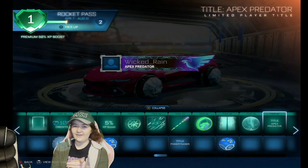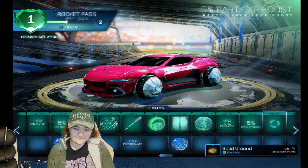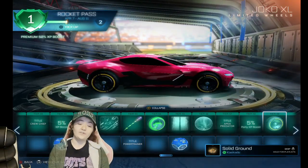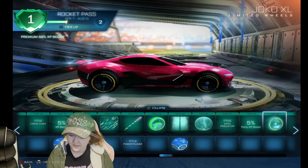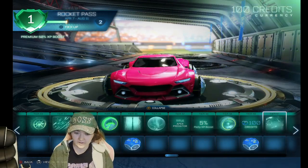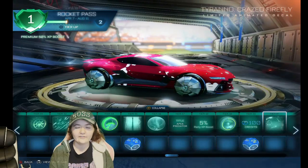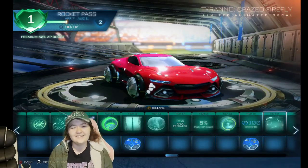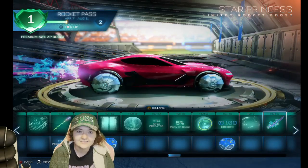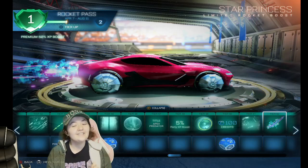Apex Predator — that's probably going to be my title name. 5% Party XP Boost, yes! I actually really like these wheels — painted they would look better, just saying. 100 Credits and a Rare Drop — love those. Oh that skin is super cool, I really like this. I'm gonna be like the best car with all these items; I'm gonna make so many presets. You know I'm using this boost — you just know.